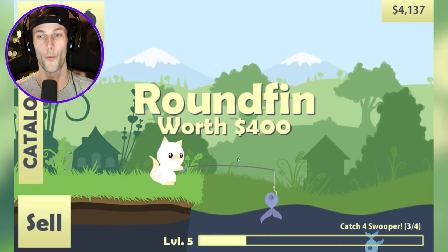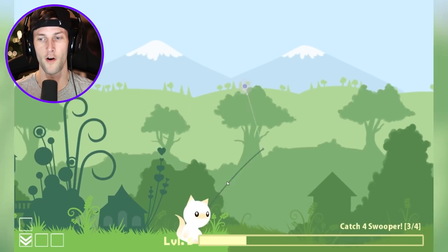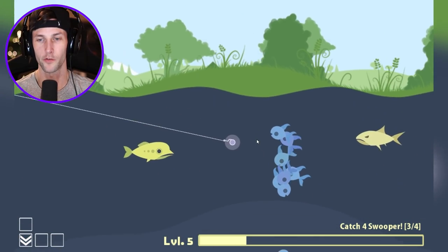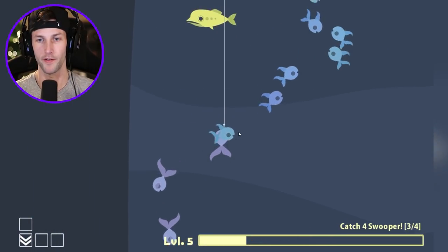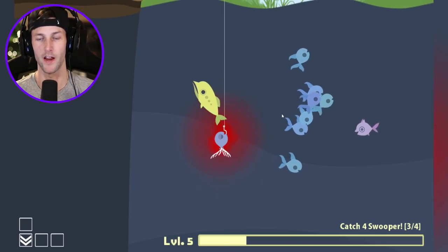What is this — a round fin? That's a four hundred dollar fish. We could just farm that all day, but no, we need another swooper. Those mustard fish are so annoying — we don't need you, don't be wasting my line. I don't even have bait on there, but I will take a rounder fish because those are worth four hundred bucks. We're gonna have to try and get past this guy though.